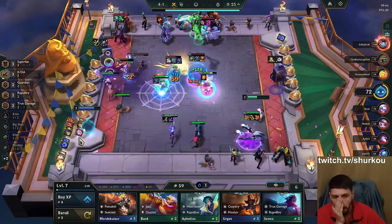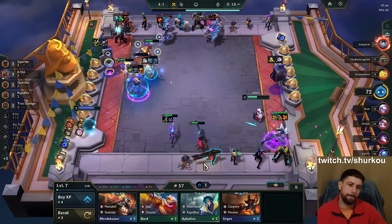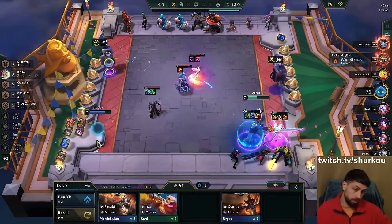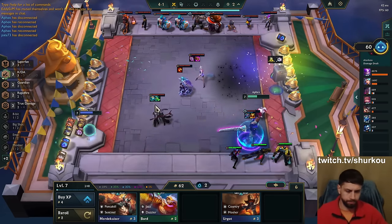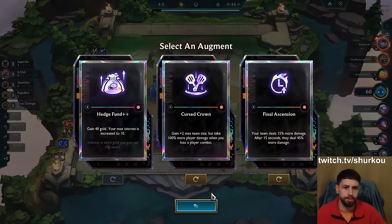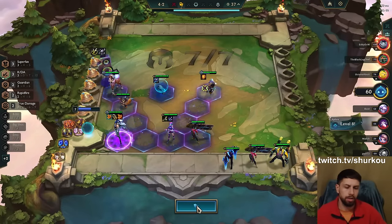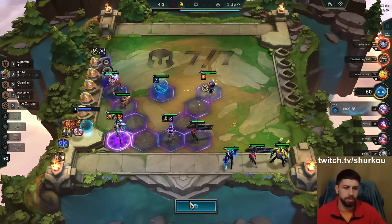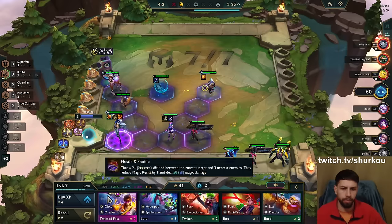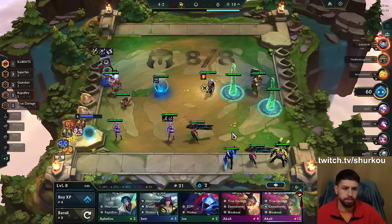I can go for an 8-bit spatula or a true damage spatula as well. I could also go true damage Akali — whichever one we find. Next turn we just roll and whichever one we find we play. First Crown is very good. What the Forge is so risky — I have really good items. Curse Crown is so risky too, but it's good with this augment. It could be good here because I have a lot of combat power. I already have double. I don't want this guy, I want this.